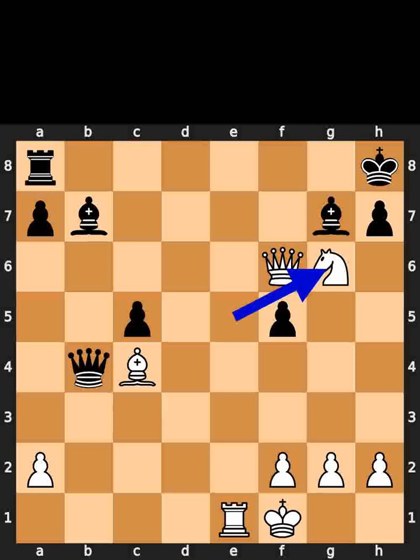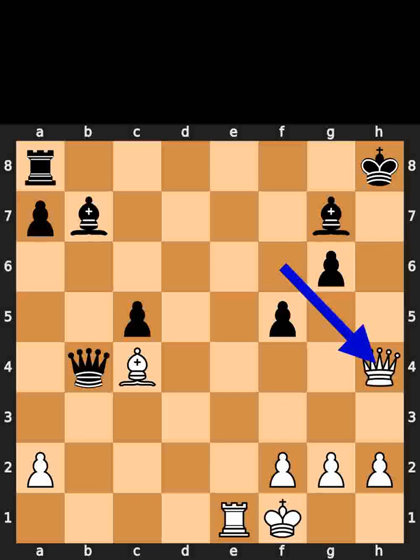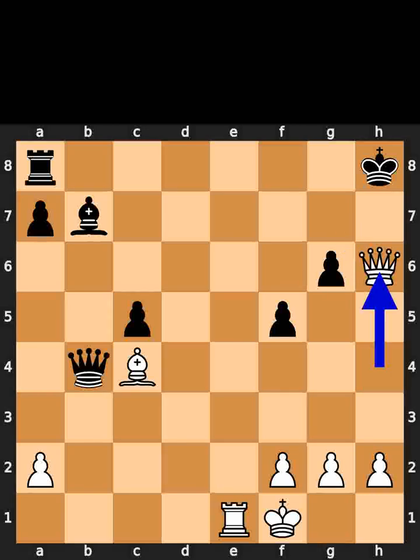White plays knight to g6, check. Black takes the knight on g6 using the pawn. White plays queen to h4, check. Black plays bishop to h6. White takes the bishop on h6 using the queen. Checkmate.